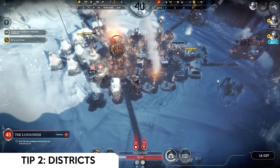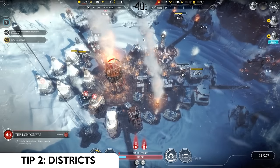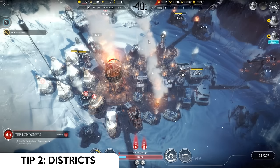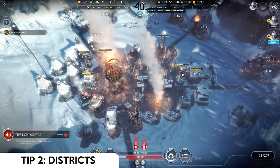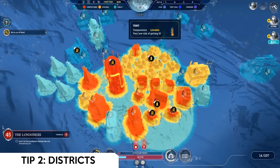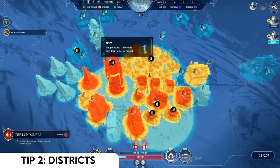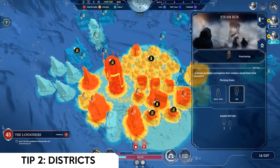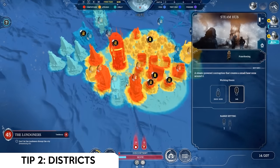Tip number two is about city construction and how you distribute your heat. You want to divide your city into different districts based on how often or how long per day they require heat. If you look at the heat map, you can see I have all my houses clustered around one steam hub. You can go with generator range, but that drastically increases coal consumption — I prefer steam hubs placed at the center of different districts.